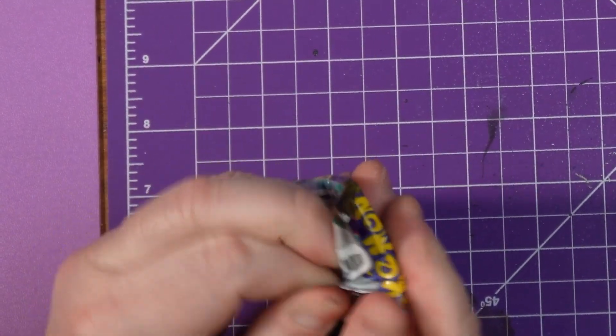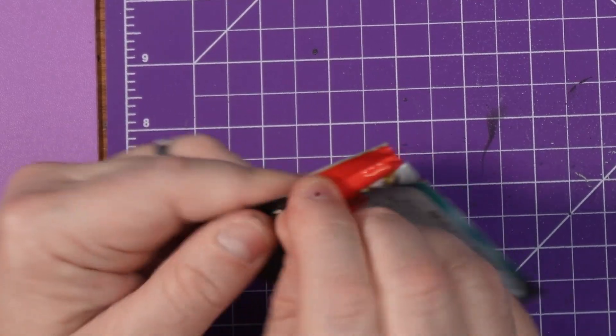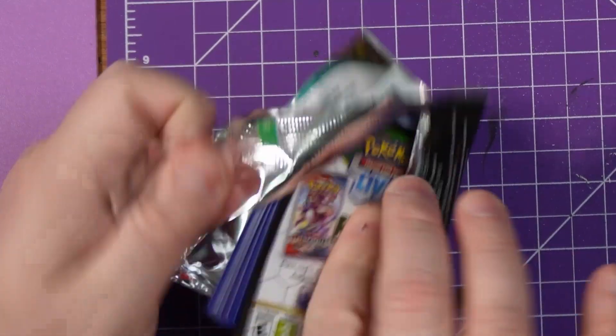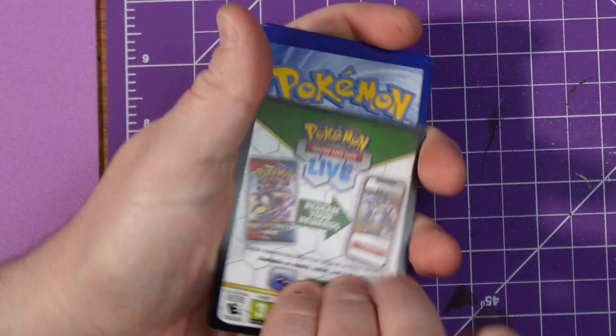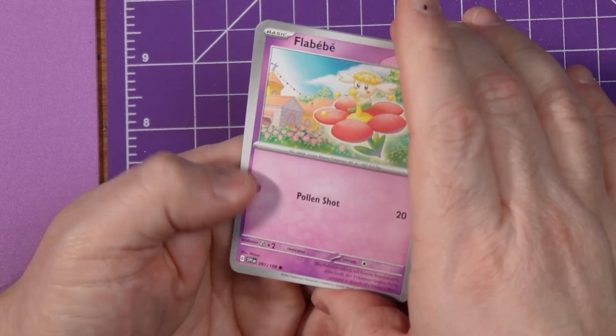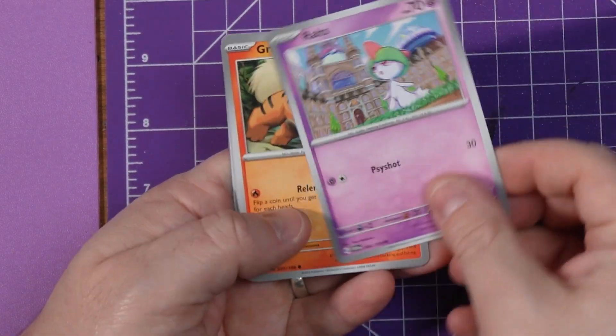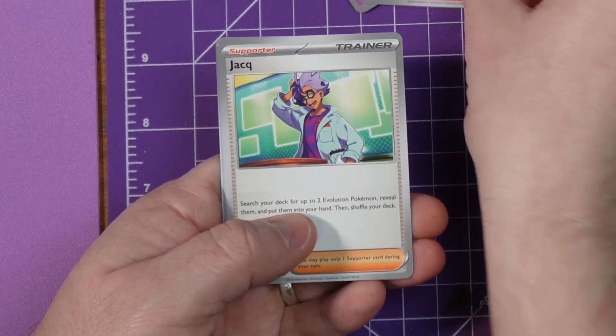Moving on to the second pack — I really hope we get something good in these. We had a really good Pokemon tin pull the other day so I really want to keep this going. There's the code card. I love not having to do card tricks. A Flabébé, a Toxel, a Ralts, a Growlithe, and a Greavard.